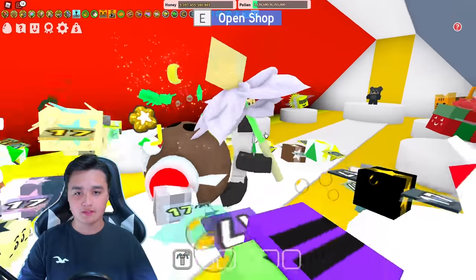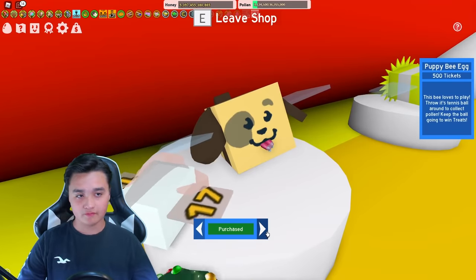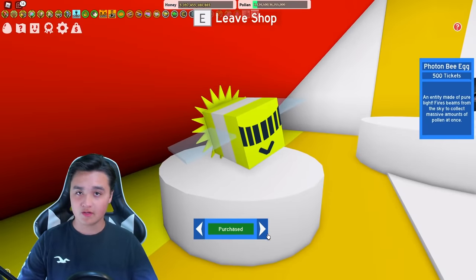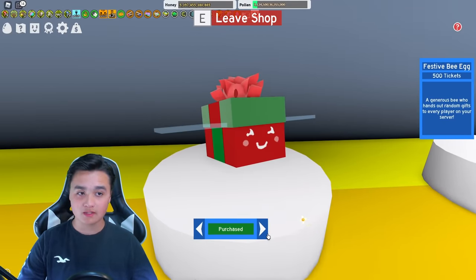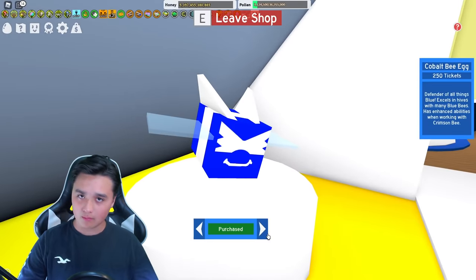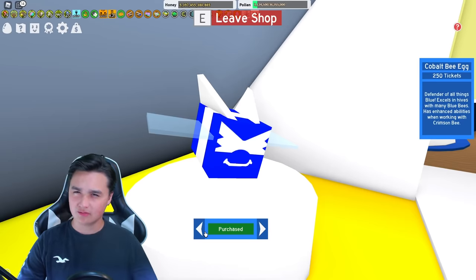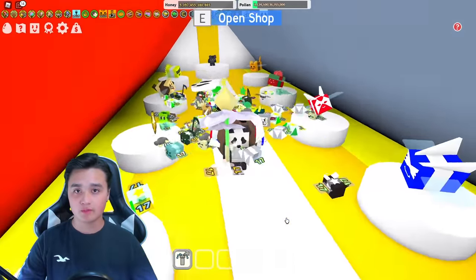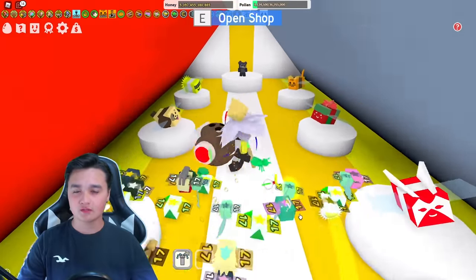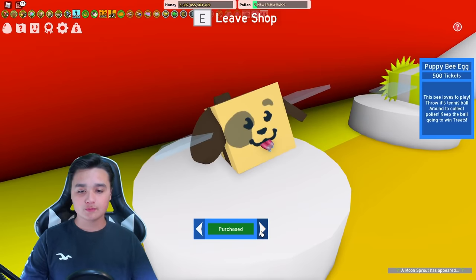Event bees are purchased within the ticket tent right here next to the hive slots. You have the puppy bee for 500 tickets, the photon bee for 500 tickets, the tabby bee for 500 tickets, and the festive bee for 500 tickets. Then you have the crimson bee and the cobalt bee, which are both 250 tickets — so it kind of adds up to 500 tickets because they work together. If you activate the cobalt ability and you have the crimson bee in your hive, it will also activate the crimson bee ability.